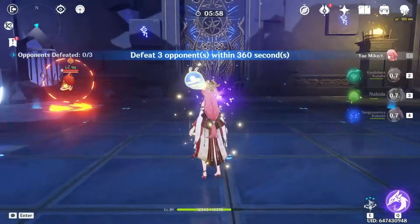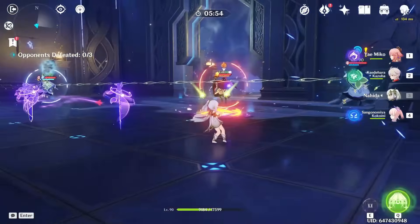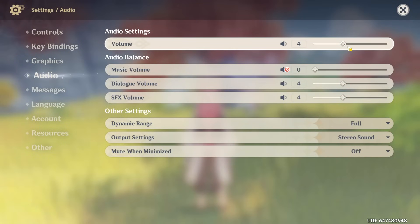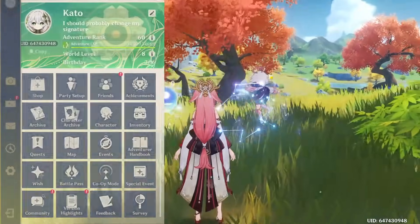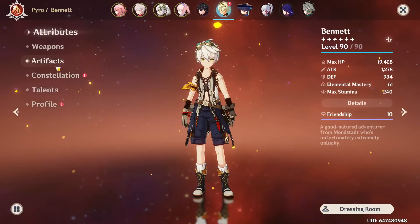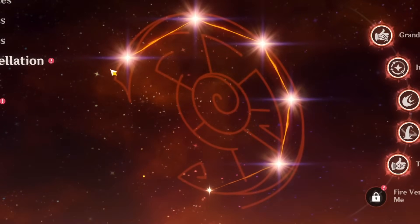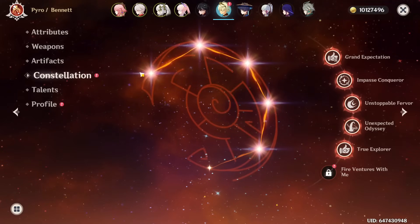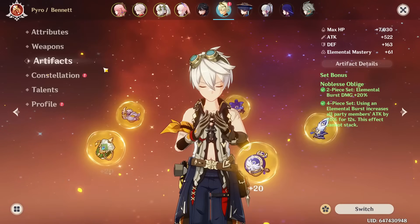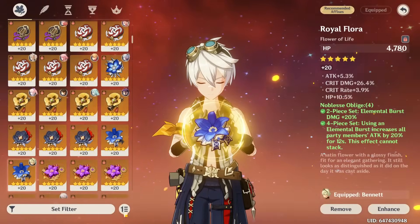I think my game volume is super quiet because I genuinely cannot hear anything. Let me turn the volume back up. Let's roll all the artifacts. I'm still considering C6-ing Bennett — C6-ing, why does that sound wrong? C6-ing. I'm planning to do that at some point.